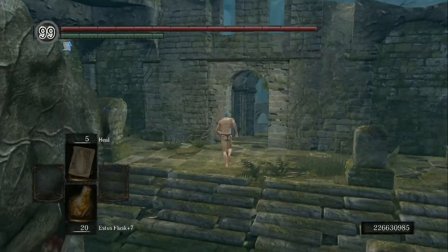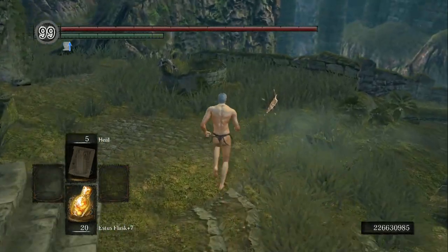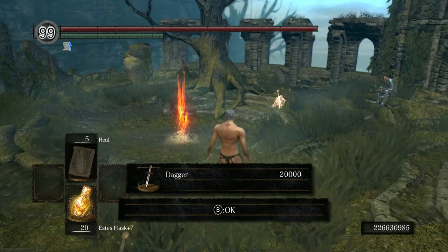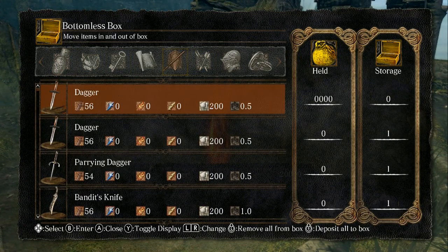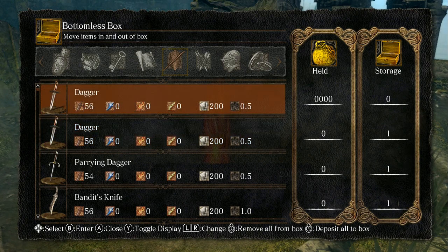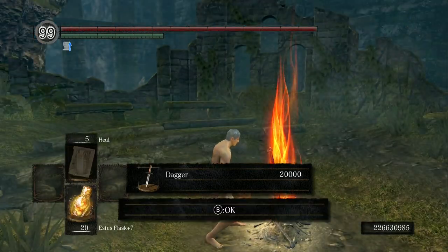Once you have finished selling all 1,000 Giant Shields, go back to the dagger stack that you attempted to pick up about 10 times. Go ahead and pick it up one time — you'll see that you have a 20,000 dagger stack. Go back to the bonfire, go to your bottomless box and into the weapons. This is very important: make sure you hit the Deposit All to Box button. If you do them one at a time, you'll mess up the stack and it will revert to a normal one, while at the same time giving you an extra dagger. So it's very important that we keep the stack — make sure you deposit all of them into your box using the Deposit All button.